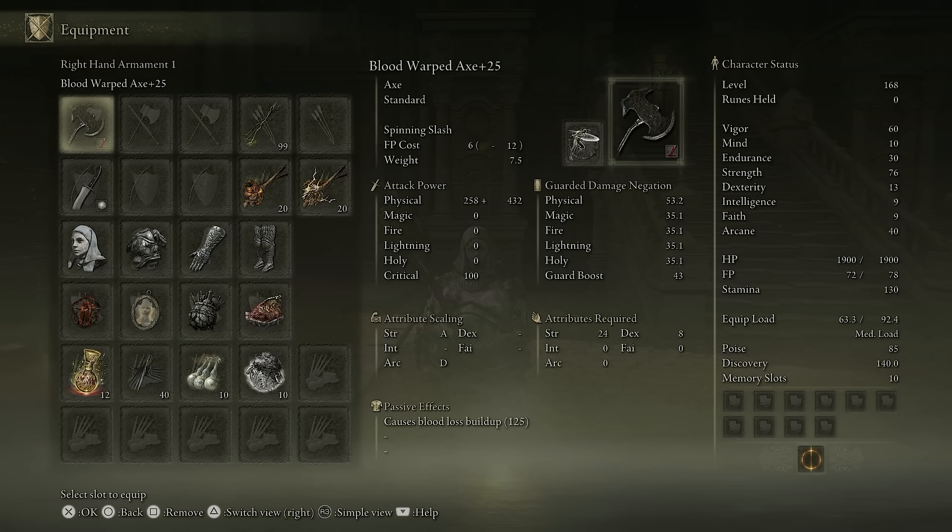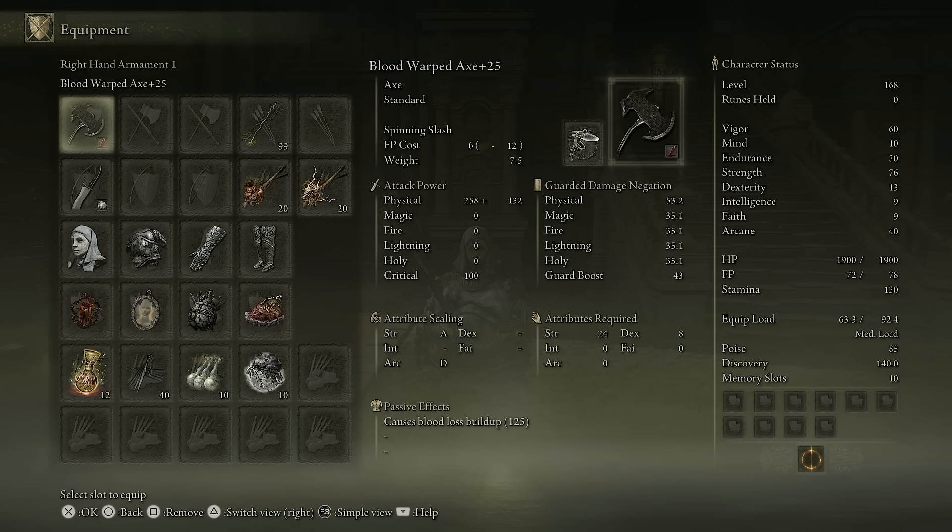It has a special little thing going for it. This thing has an immense amount of strength scaling. Even when you have a blood infused weapon, we have a strength scaling of A, which means that we have 690 damage. That's pretty nice. We have 76 strength and we have 40 arcane.